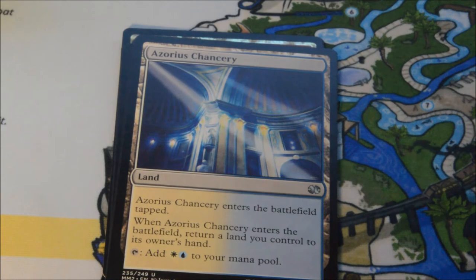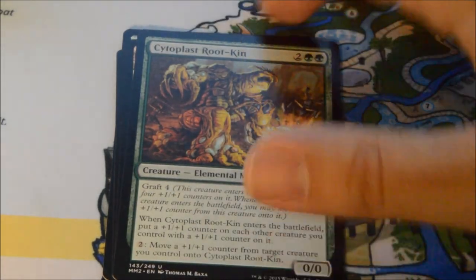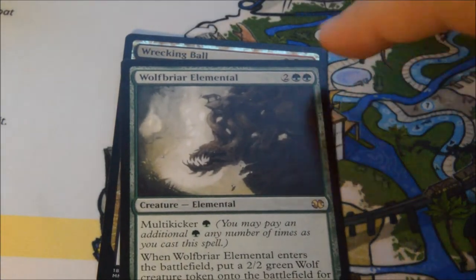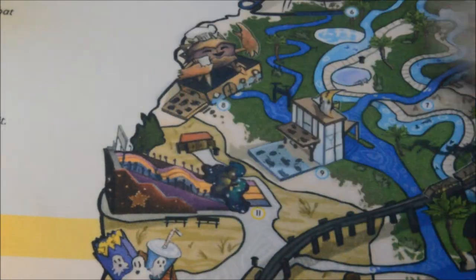Maybe it's that Foil Ugin I've been looking for. Pack twenty: Azorius Chancery, Cytoplast Root-Kin, Rakdos Carnarium, and our rare is a Wolfbriar Elemental. We get a Foil Wrecking Ball. Four more to go, and I'm feeling a good vibe — there's one more big surprise left in this box. I know it.